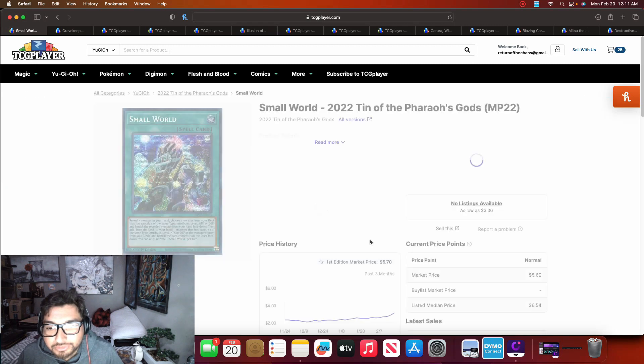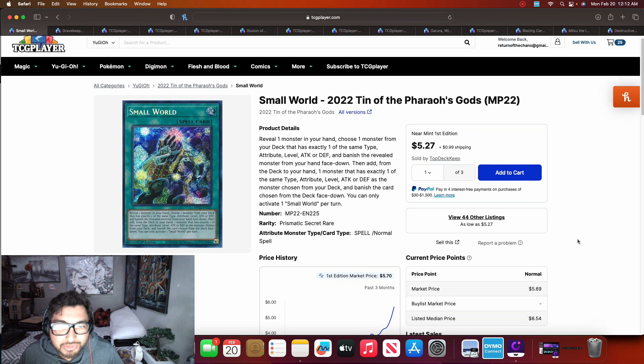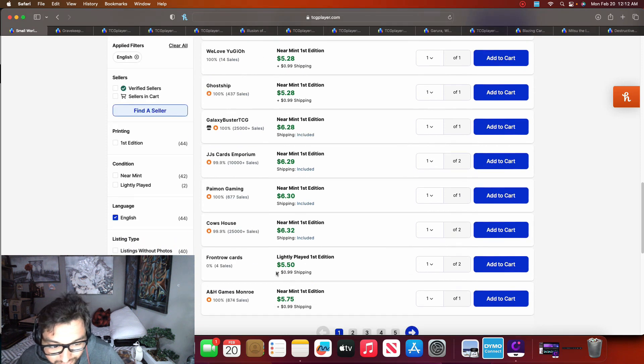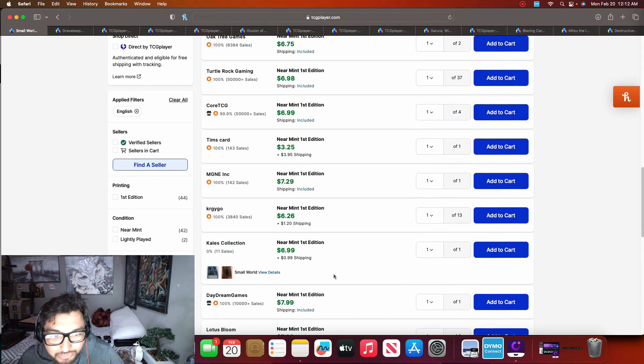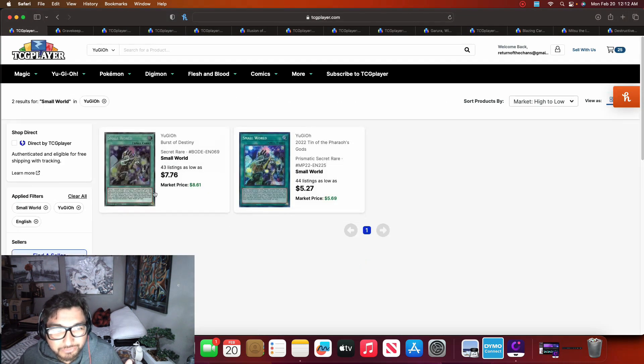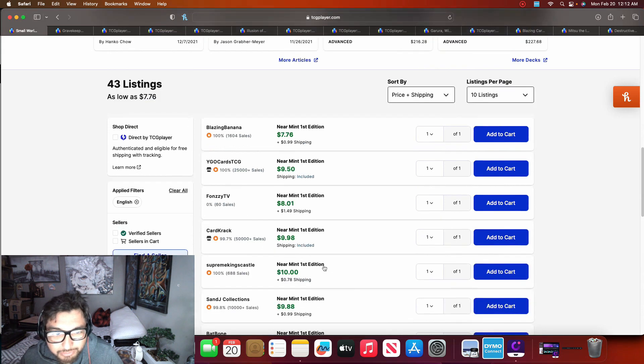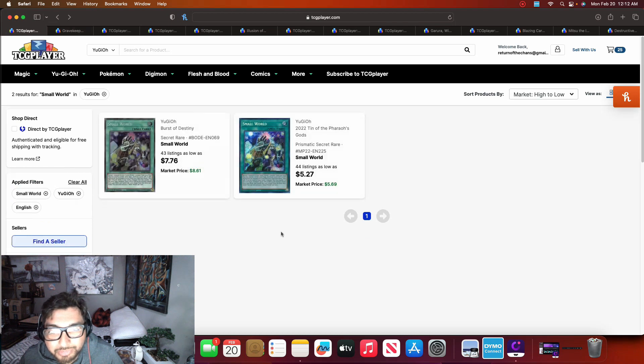One of the first cards I'm going to talk about is Small World. Small World is one of those techs that Kashtira is using this format to search a starter or unbrick their hand. These were sitting around three to four dollars a couple weeks ago and are now starting to reach $6.30, $6.32, $6.50, $6.75, and almost seven dollars. The original version was sitting under five dollars and is starting to reach the ten to twelve dollar mark. I still think these are a good pickup at five to six dollars, because they can search basically anything if your deck has a variety of different stat lines, attributes, and levels.